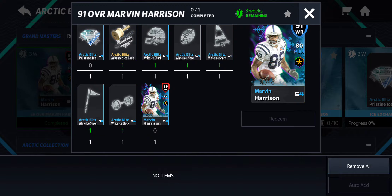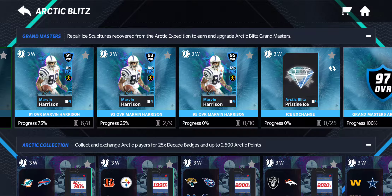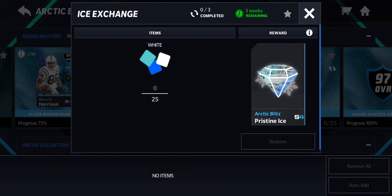But for this one, you need the pristine ice. How do you get it, and what is it for? Well, there's something over here that's gonna cost 25 ice things, and that's basically for the two challenges. That only gives you one. So I'm predicting about four days worth of straight grinding to get one pristine ice.